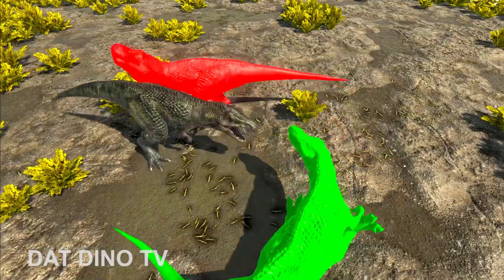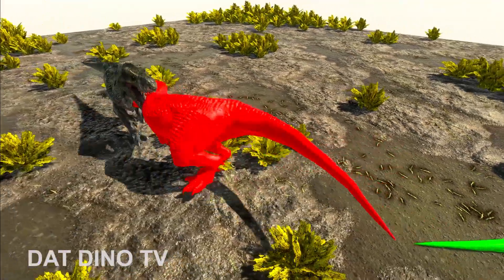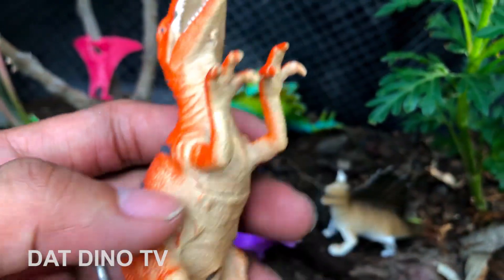Đen đấu nhau với khủng long xanh và đỏ luôn. Wow, Khủng Long T-Rex chúng ta rất là dữ. Wow, hạ gục tất cả rồi!